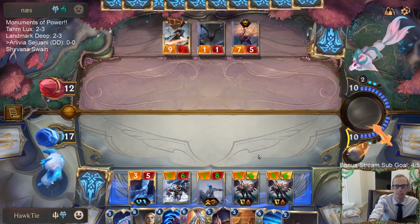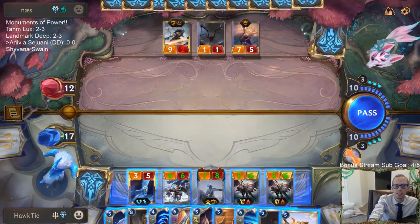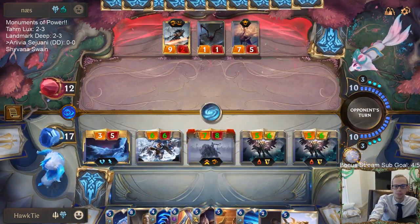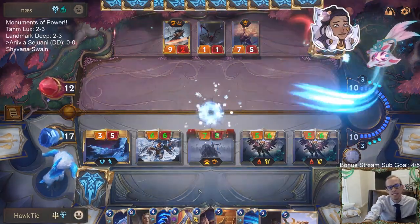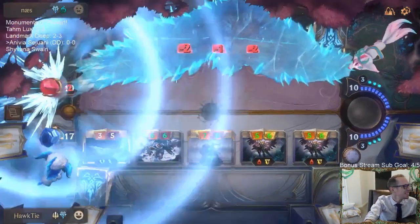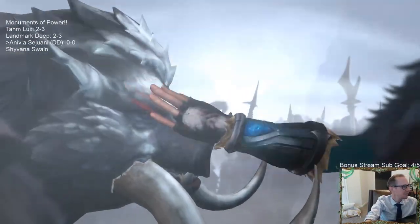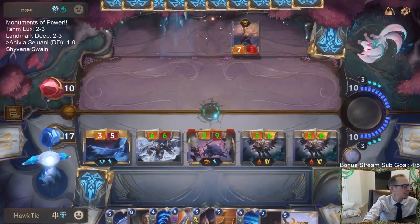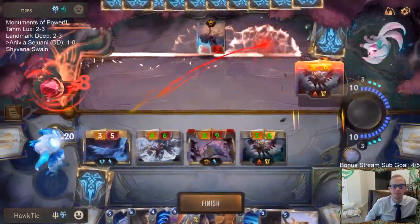Alright, I'll just go to my turn and attack — they can obliterate another card. Oh, another Ruination obliterated. Snow, wind, and ice. They were obliterated that game. The power of doing nothing against War Mother's Call. GG's.